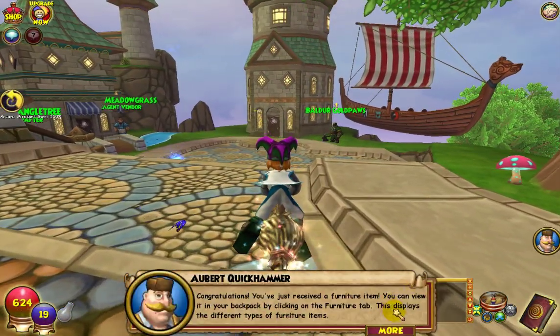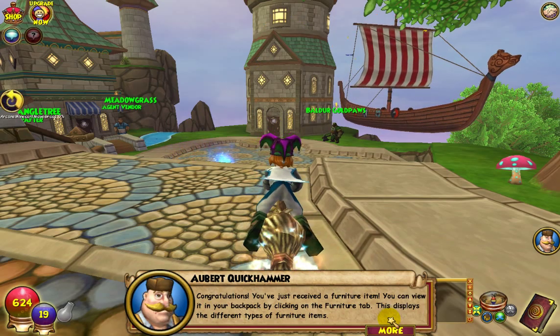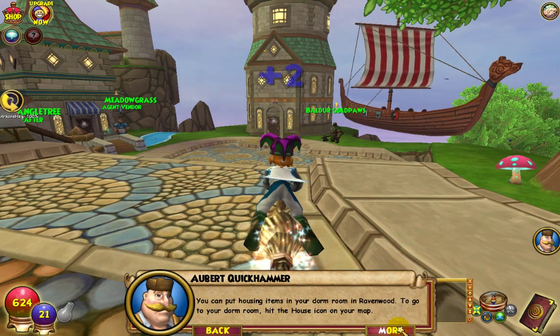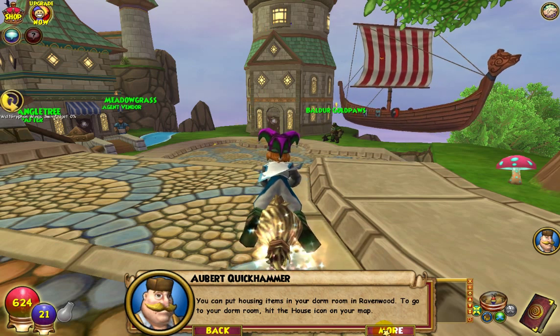Congratulations! You've just received a furniture item. You can view it in your backpack by clicking on the furniture tab. This displays the different types of furniture items. You can put housing items in your dorm room in Ravenwood. To go to your dorm room, hit the house icon on your map.